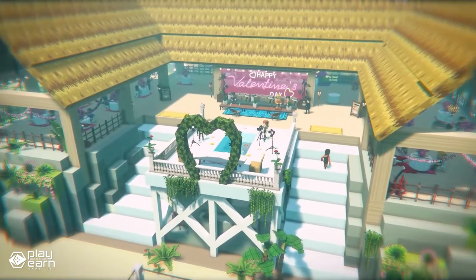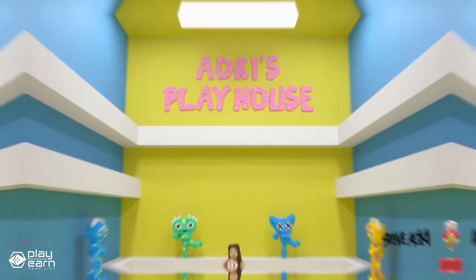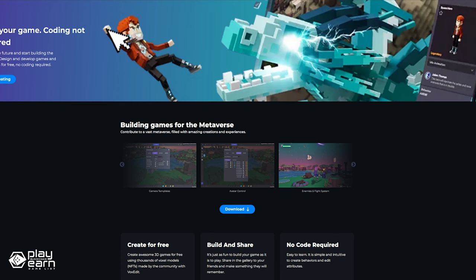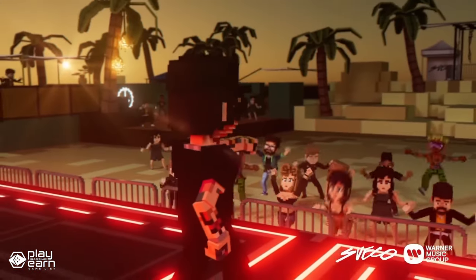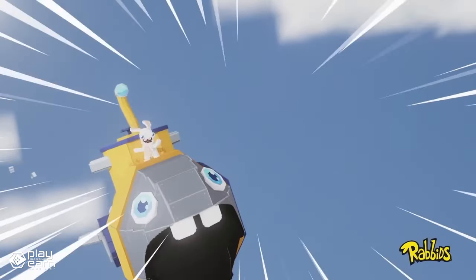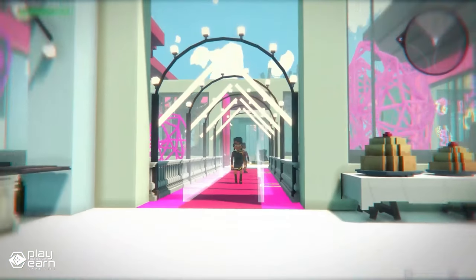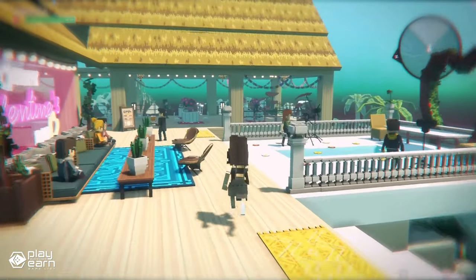VoxEdit is a voxel editor that allows you to create and animate 3D models in a simple and intuitive way. You can use VoxEdit to make your own characters, props, environments, and even NFTs. GameMaker is a game creation tool that lets you design and publish your own games without coding. You can drag and drop assets, logic nodes, sounds, and effects to create immersive gameplay, and customize rules, objectives, and mechanics using the visual scripting system. The Marketplace is where you can buy and sell your creations and NFTs, or sell your own assets for SAND, the game's native cryptocurrency.